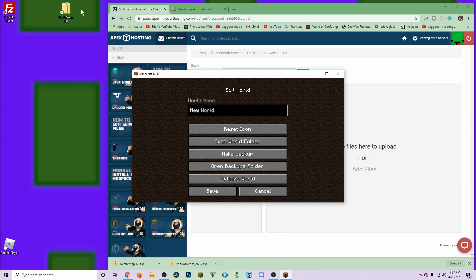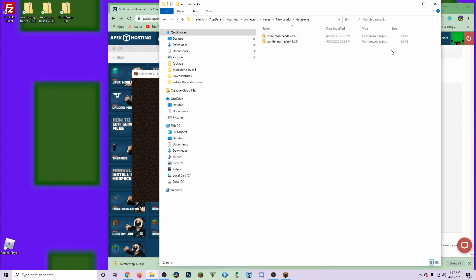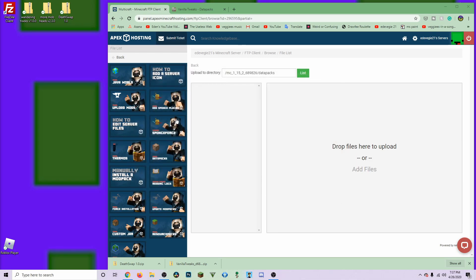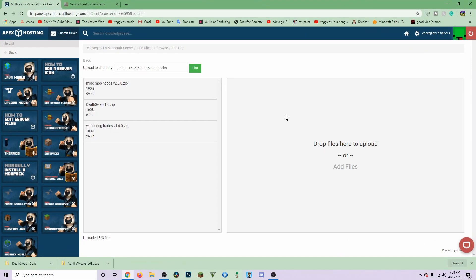To get the files back, open Minecraft, go to Single Player, open the world folder, go to datapacks, highlight the packs, hit Ctrl+C, then click on your desktop and hit Ctrl+V. This creates copies so you can have them again — they'll stay in the world folder too. Then X out, save, and cancel. Back in the FTP uploader, highlight all three files, drop them in, and you'll see them loading to 100%. It says 'Upload 3 out of 3 files' — we're good to go.